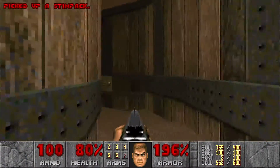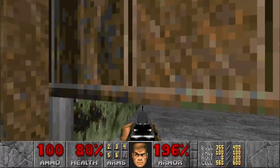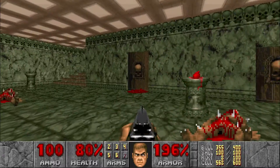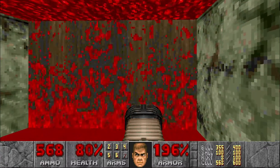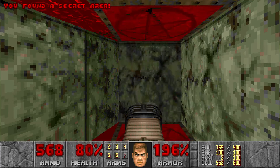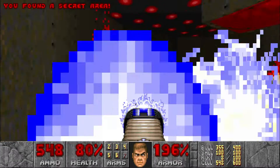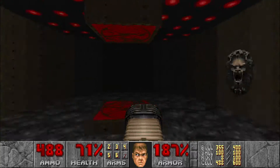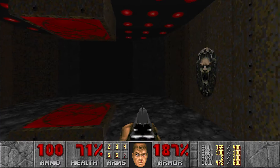Remember that staircase I told us not to worry about yet? Now we're gonna worry about it. We're gonna head this way into this room. Get out your plasma gun. Once you come up to the flames you may think there's nothing up here, but if you walk forward — hidden room! Take this teleporter and there's a bunch of lost souls in here. Just use your plasma gun to hold them all down. Since they don't count towards kills I don't have to worry too much, but they are a pain.